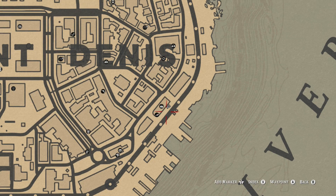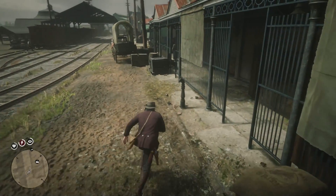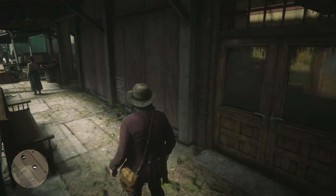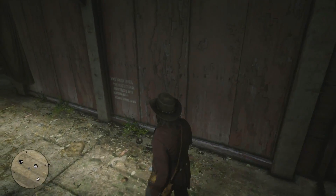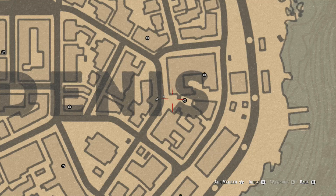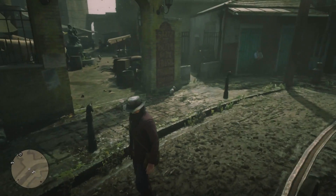So we're going to inspect that second lot of mysterious writing, write it down in the journal, and then move on to number three. Number three you will find at the general store, which is south of the S in Saint Denis. You'll see the double doors and there's some white writing on the wall — that is the third clue that you need to inspect and write down in the journal.